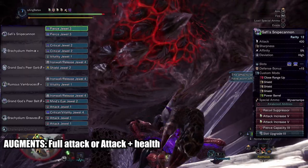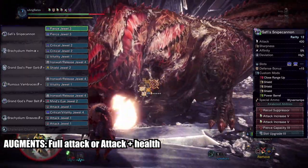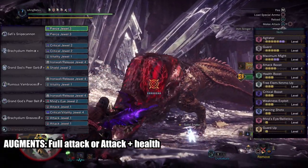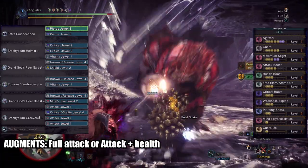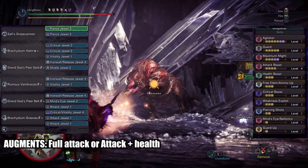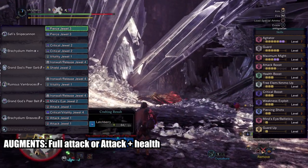Now hear me out — I know there's weakness exploit there, I can explain. Believe it or not, this is already a min-maxed approach. This is the setup I have found that can work with Guard 5 still intact. Agitator when active gives you 20%, maximum might gives you 40%, attack boost gives you 5%, and your gun gives you another 5% affinity.